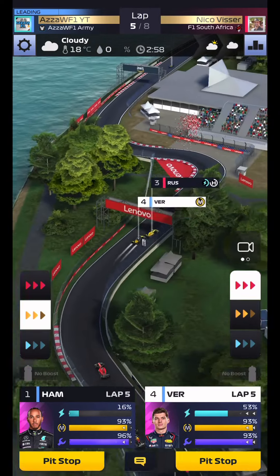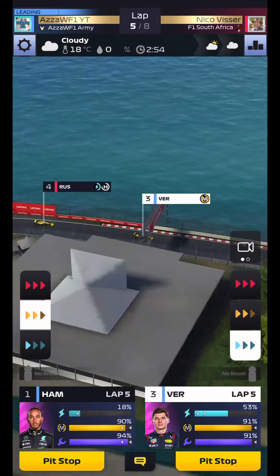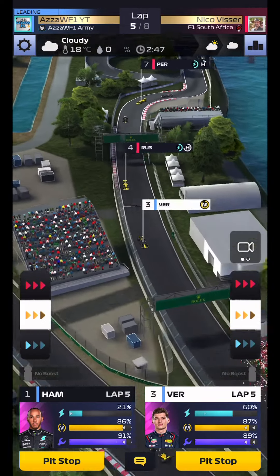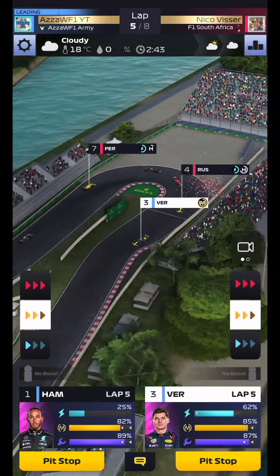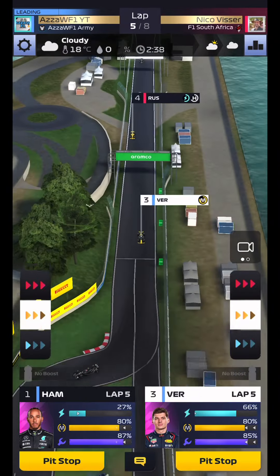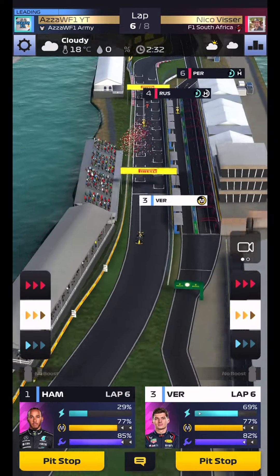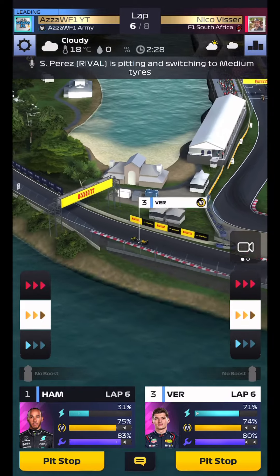Hamilton will basically boost to the end on mediums. We'll get past Russell and try to stick to him. You can see them using their boosts and we're going to just conserve again. Remember in duels against a bot, you don't need to score 47 points — you simply need to beat them. They're both at the same ERS amount and not pushing, so all we're going to do is keep Verstappen sitting in front.